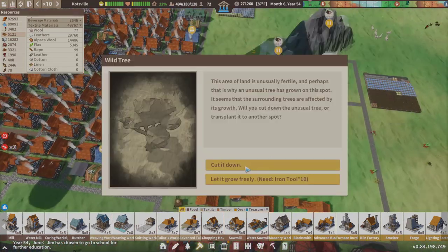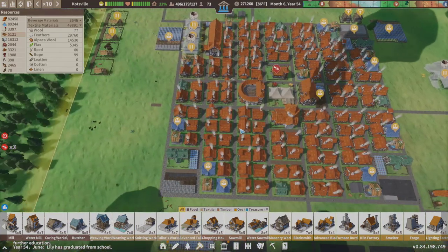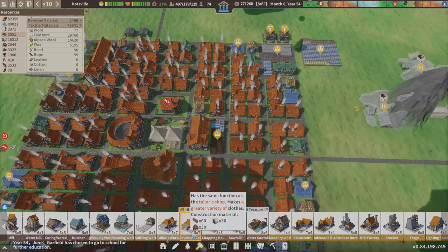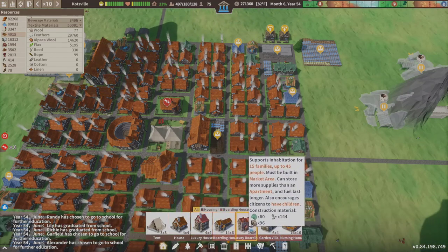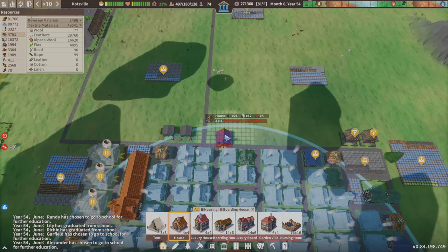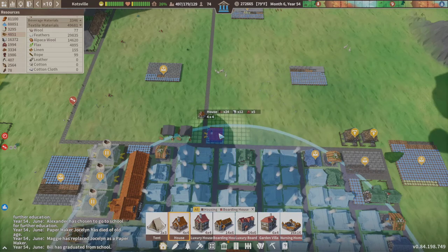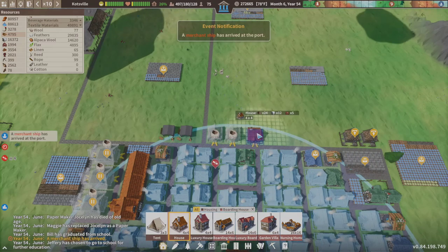Goodbye tree. And housing — luxury boarding house. Yeah, we don't have any of those materials. Just for grins, we're going to place them right here. This is all going to be temporary.